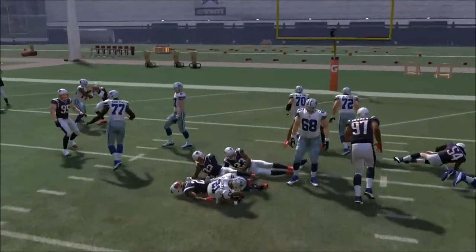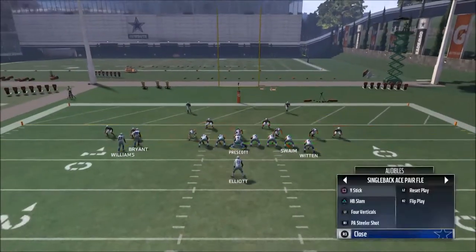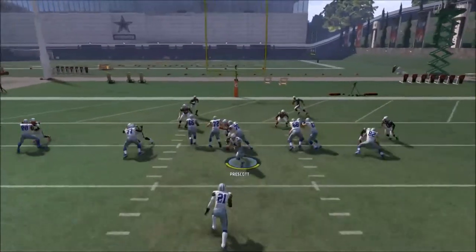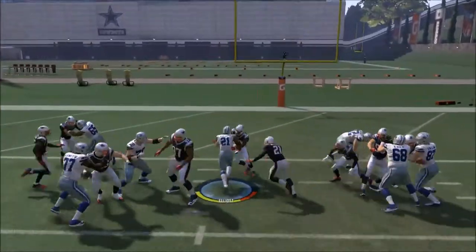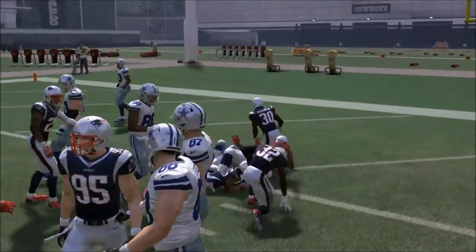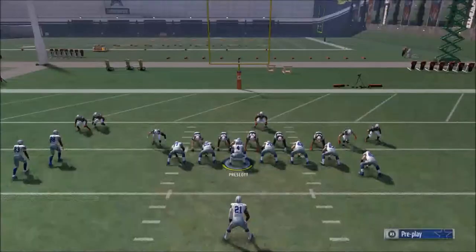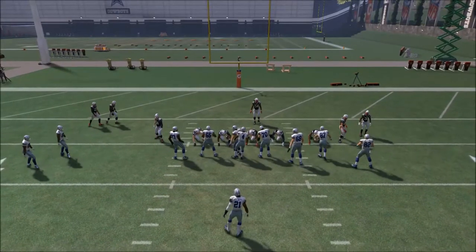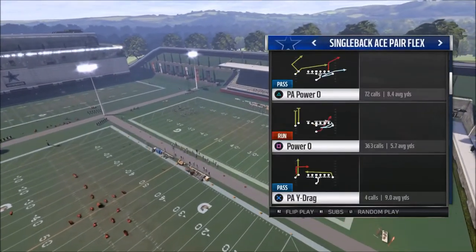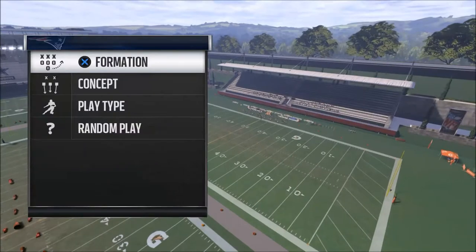This is one of the better plays in the game — it's very difficult to stop. You can combine it with the halfback slam, which is the run audible. Run a different direction entirely — it changes things because running different directions requires different defenses to stop it. Use that halfback slam as well when you want to attack the middle of the field.